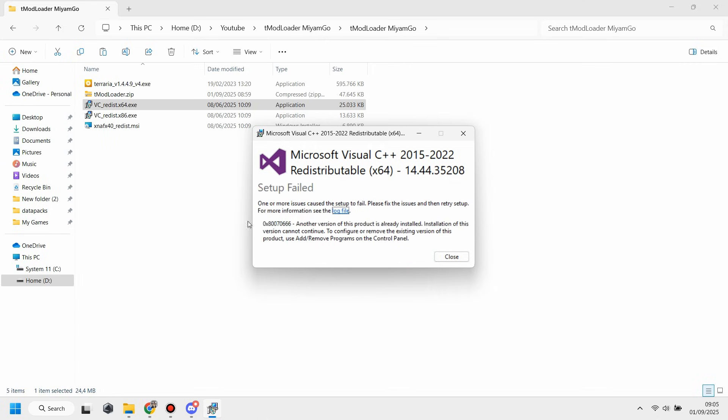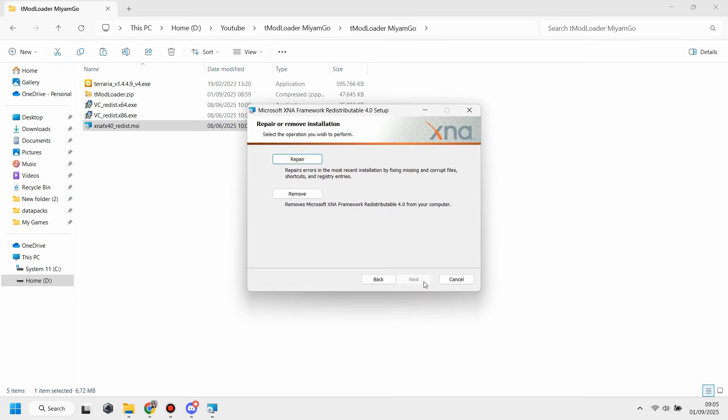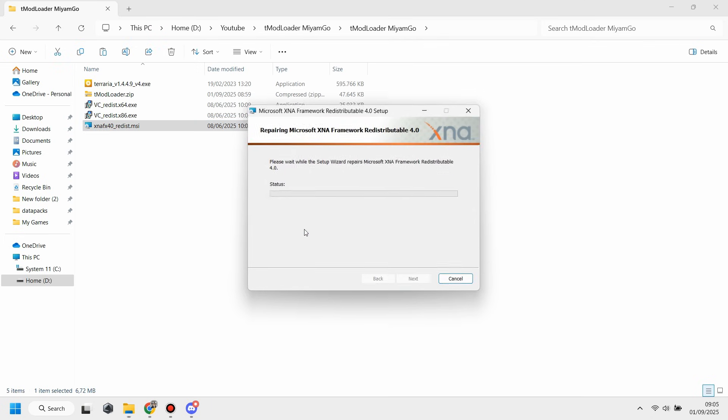For me, this installation failed because I already have this file installed, so I don't need to install it again. Next, we just need to install XNA. For me, I just need to repair it because I already have it.